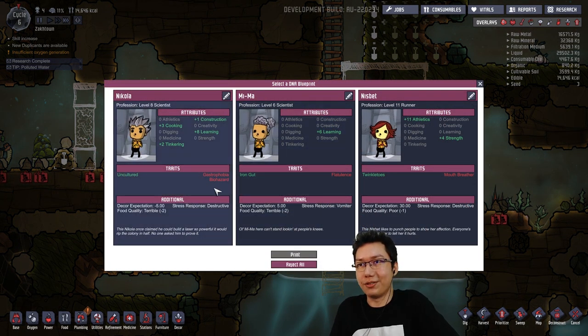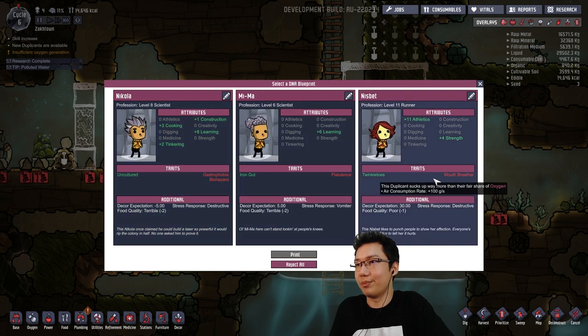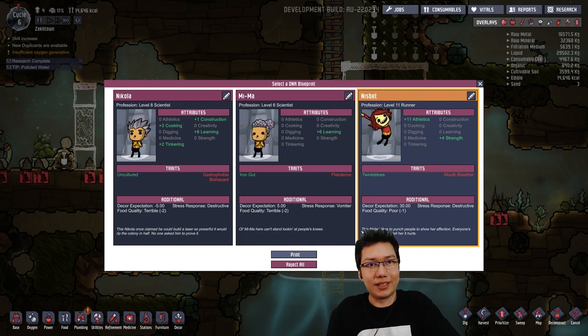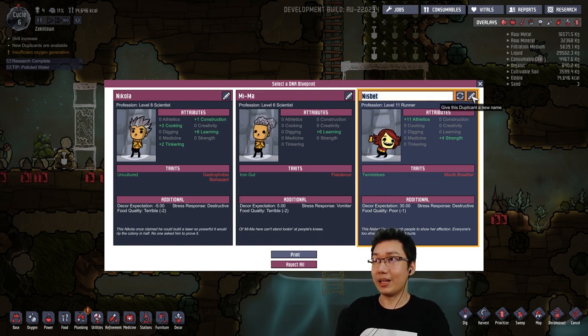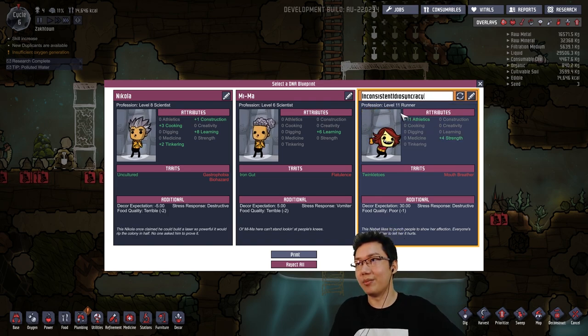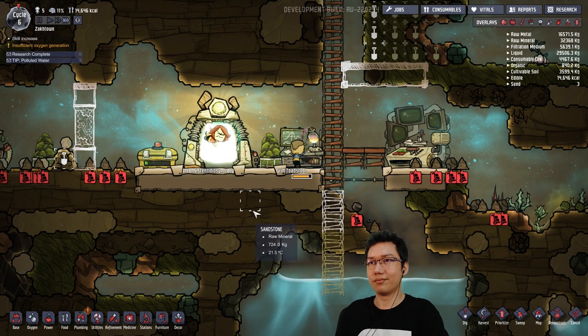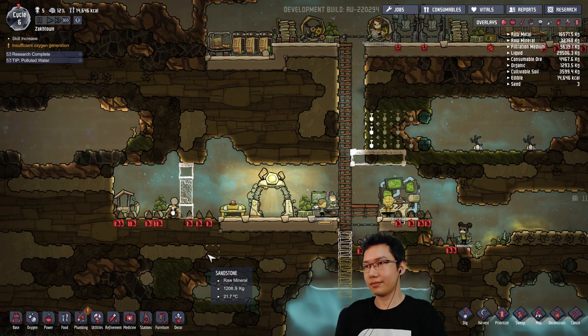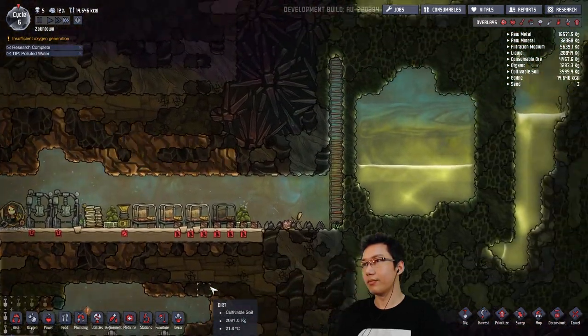Choose a duplicate. Which one do we want? Gastrophobia, biohazard, flatulence, mouth breather, uncultured, twinkle toes. Let's go with this one. Who is going to be the lucky person to join us? I think it is going to be... inconsistent idiosyncrasy. Yes, the name does fit. Inconsistent idiosyncrasy — I think I spelled that right. Welcome to the team.